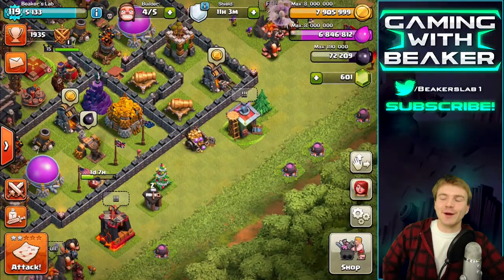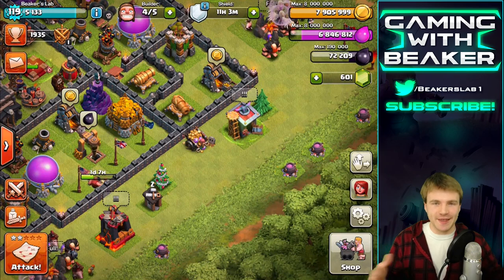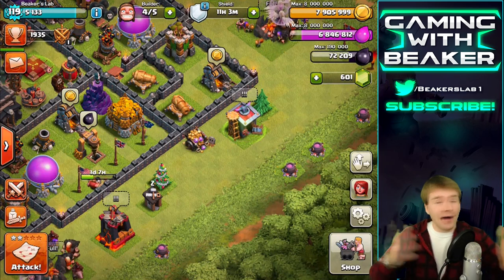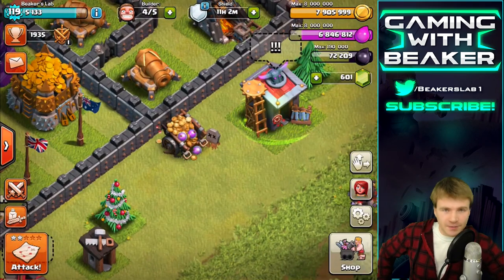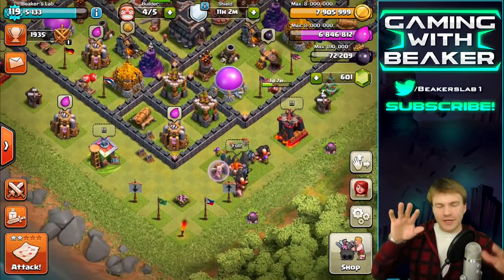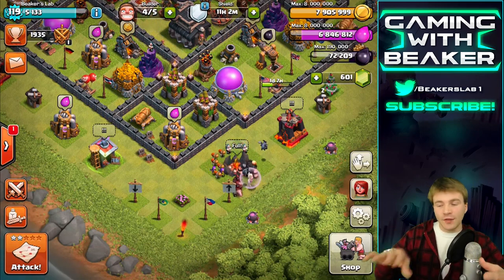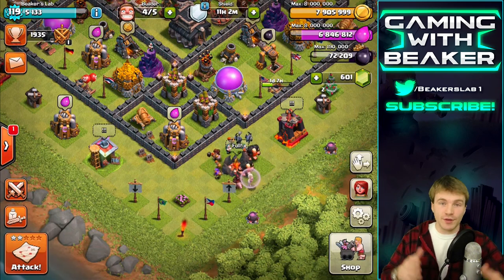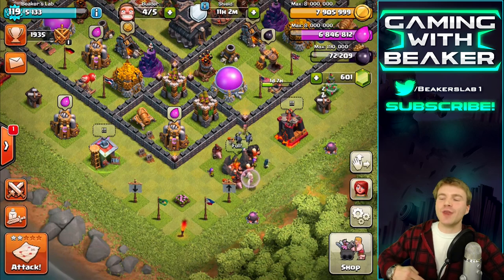Hey, what's up guys, welcome back - Beaker here. They just dropped an update to Clash of Clans with some small but cool things, and they involve free loot, so I'm not complaining. This is the loot cart - kind of a sketchy looking thing that gives you a little bit of loot. Let's go down to the star bonus, which I think is going to be the best one. On the attack button you'll see there's five stars, and once we fill those up we get a bonus.